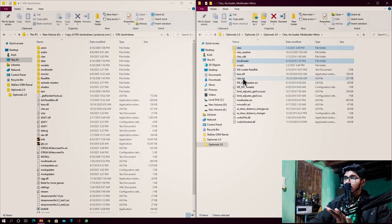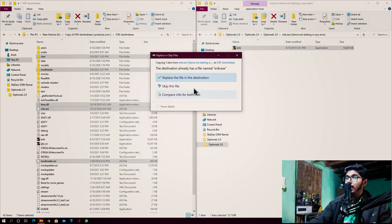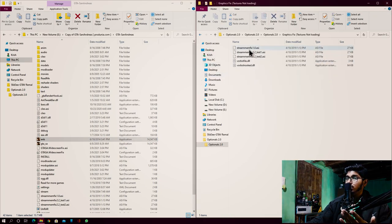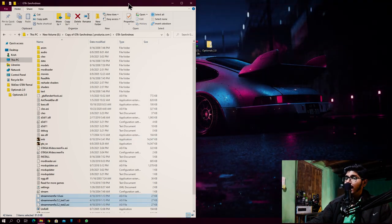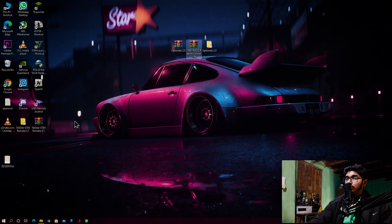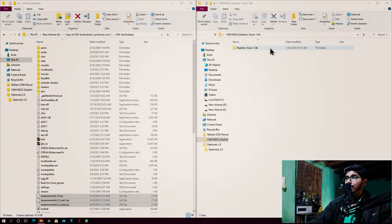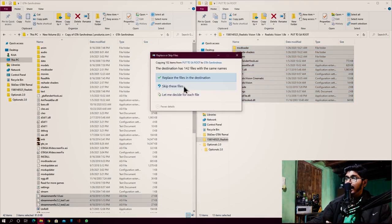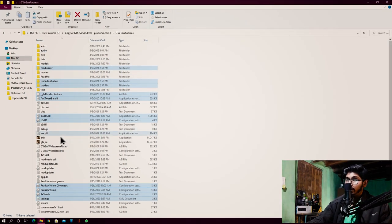Once you open your game directory, open your SLEO ASI Loader plus mod loader folder and drag and drop the selected file. Then go back and search for enb.exe, and drag and drop enb.exe into your game directory. Next, open your White Graphics folder and drag and drop all those files into your game directory. Minimize or close both windows, then extract your main mod. Open your game directory, open the 'copy to game folder,' and drag and drop all those files into your game directory.